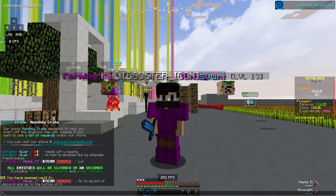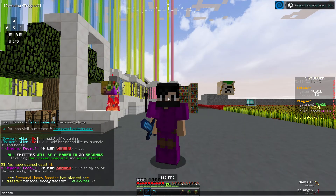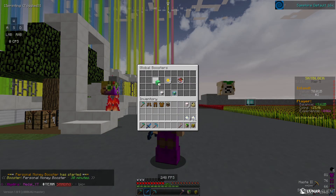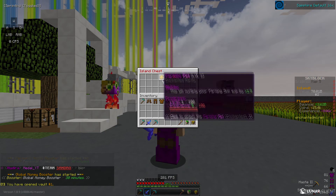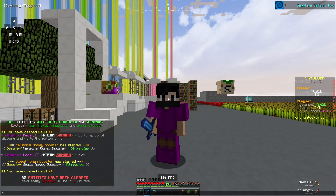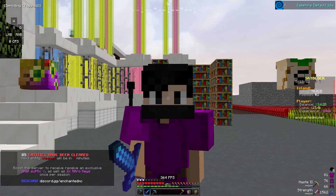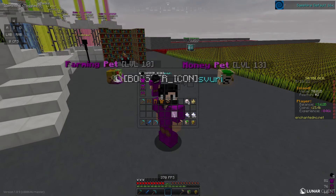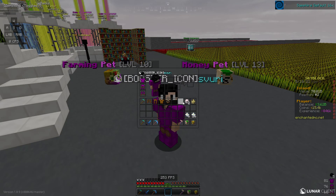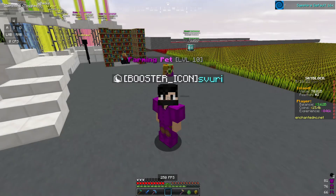We're going to open up our boosters - get a money booster and a global money booster going. Now we have our sell wand. I don't know if the other sell wand is in the chest - it isn't, somebody has it. We do have a mythical sell chest which I'm actually going to try to get really quick. Unfortunately we cannot get the sell wand, but we do have our 0.5 sell wand. I'm going to use this on the money pet - our money pet will multiply our money by times 2, which is actually insane.